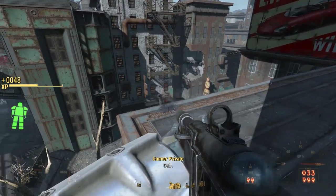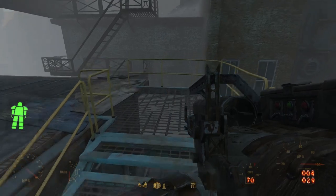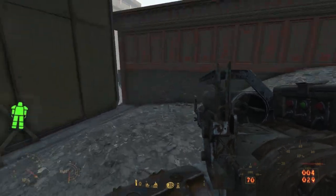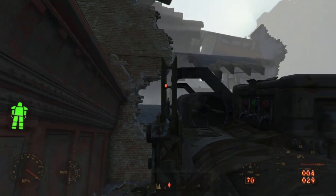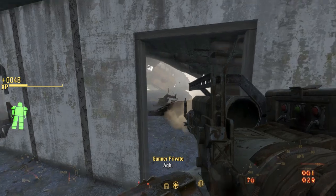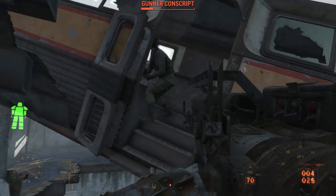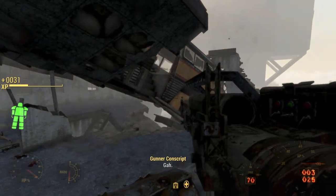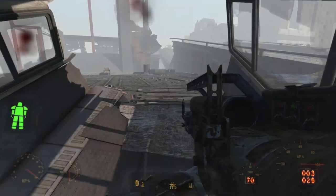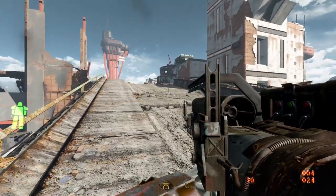Here we can kill any gunners, and then continue along across some boards to the rooftop of the neighboring building. This leads to more scaffolding that brings us to another boardwalk, which takes us to a fire escape ladder, bringing us to the ruins of a skyscraper. We find gunners here as well. Climbing up stairways, going from level to level, we finally get to a ruined bus that we can climb up into, which leads us out onto the rooftop of the apartment complex. We can then go over a plywood ramp to reach the overpass.